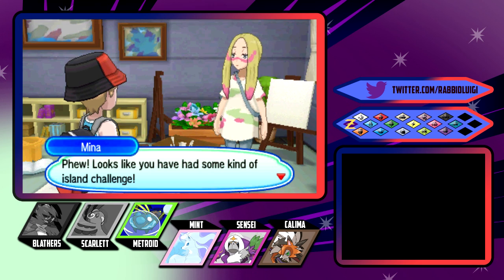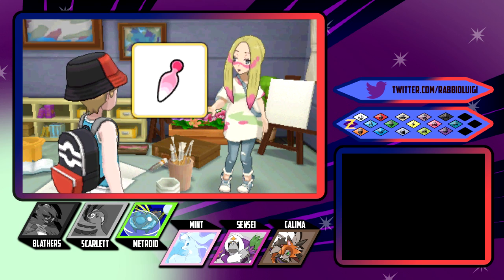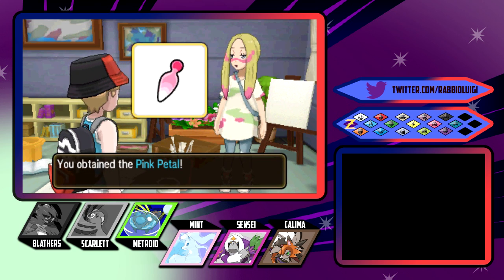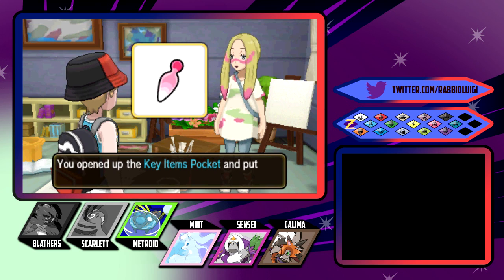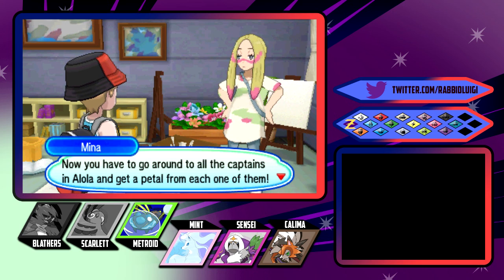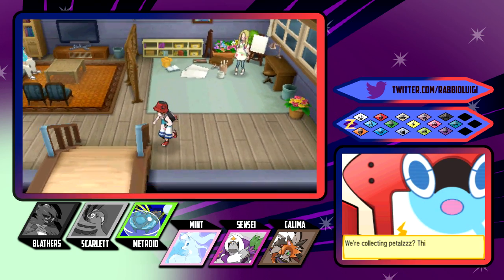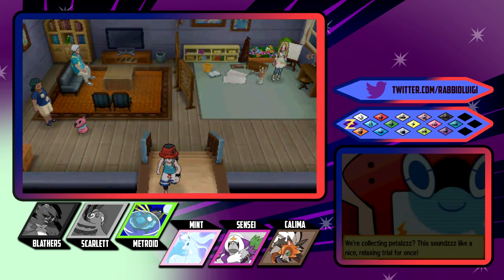Looks like you have had some kind of island challenge. Since you managed to beat me, I'll give you this pink petal as proof. That's not what I wanted from you. I'm curious to see where this is going. That's a good start, but you've only just begun my real trial. Now you have to go around to all of the captains in Alola and get a petal from each one of them.